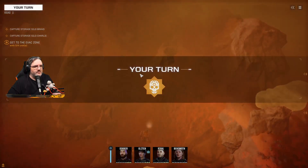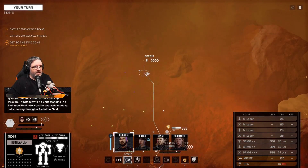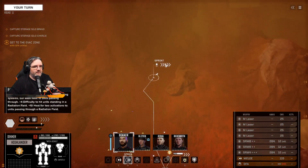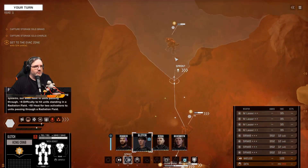There are these little patches of weird color here — radiation pockets that give you plus 10 heat when you run through them, which is really annoying. But at the same time they do make it difficult for enemies to hit you while you're standing in them, so it's kind of a trade-off.